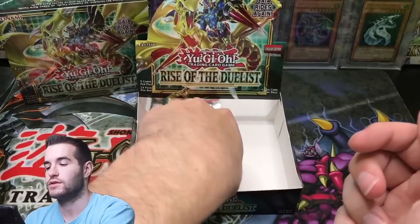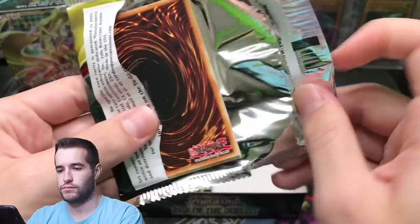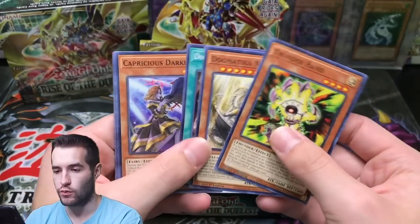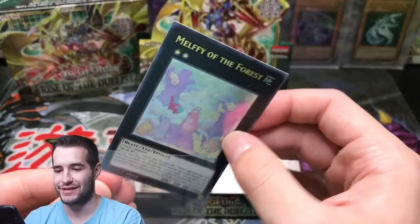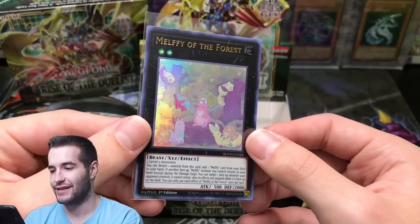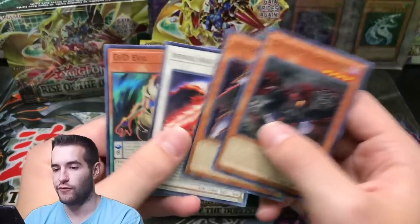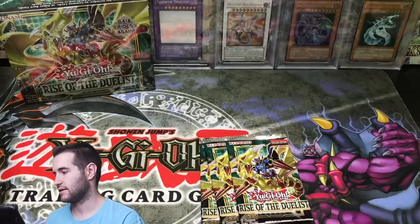Let's get the Starlight version — I would not be opposed. Let's go! Melfi of the Forest — that's such a ghost rare looking card, it's crazy looking. Kind of cool. Ultra rare, Melfi of the Forest. Three packs left — let's get this box out of the way.